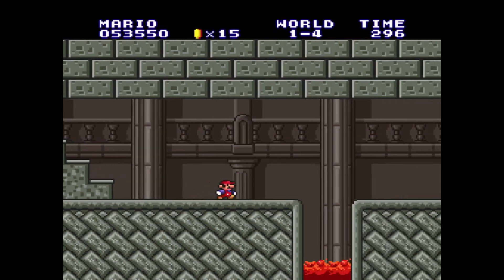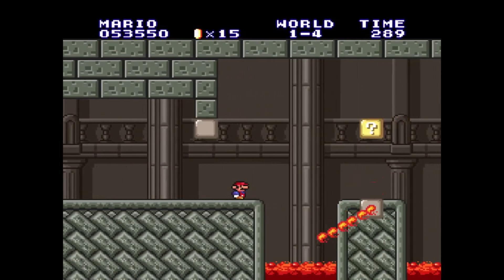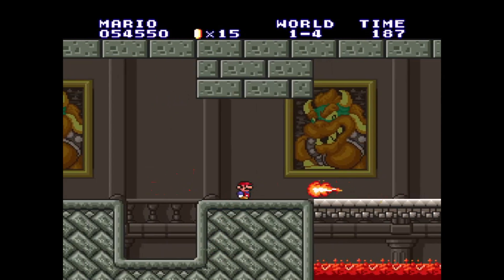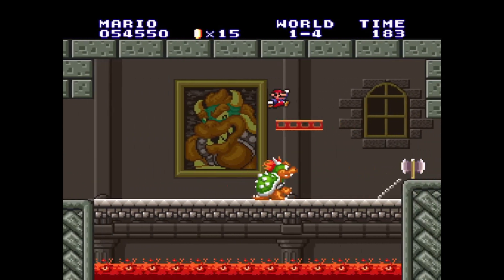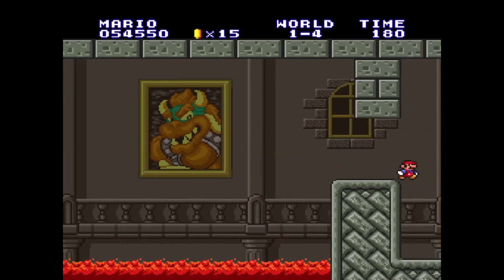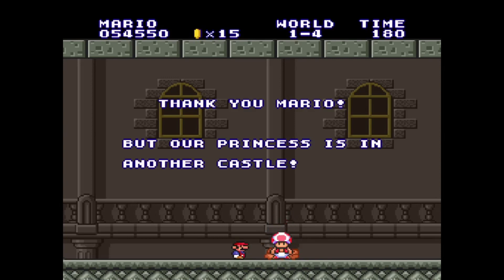1-4 isn't that tricky since there's not that many enemies. It's just pretty tight, so you have to avoid many Fire Bars. Now, some might ask: how do you defeat Bowser without killing him? Simply, you don't kill him — the bridge does. We save Toad, and our quest is over.